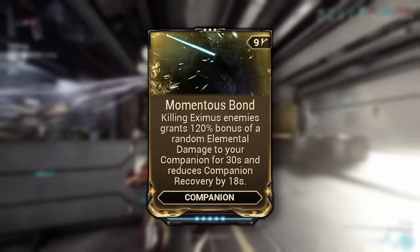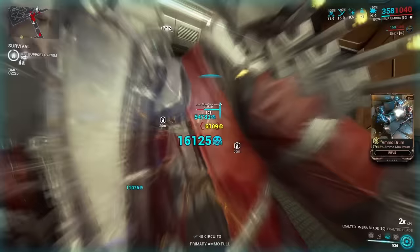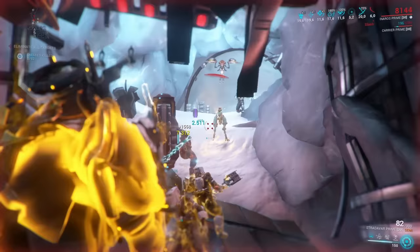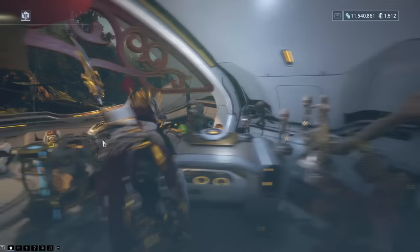You might notice that there are empty mod slots remaining — this will be a common theme throughout the video, because all I'm showing are the mods that are really necessary to get the desired effects. The rest are flex slots you can use for whatever you like. This Diriga build also uses Momentous Bond, which gives more random elemental damage types to the companion whenever you kill an Eximus. In Steel Path that'll happen quite frequently, meaning even more status effects and more damage output. To get Diriga, just go to the market, buy the blueprint, and build it in your foundry.